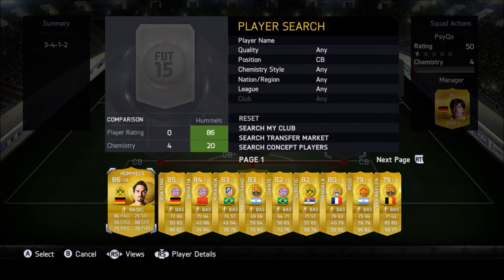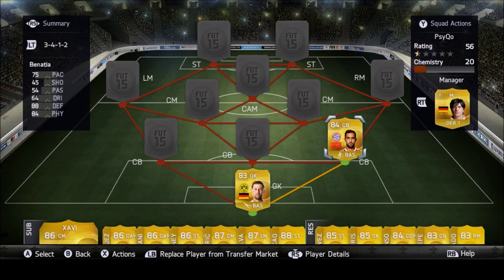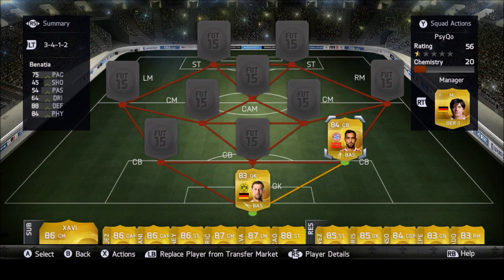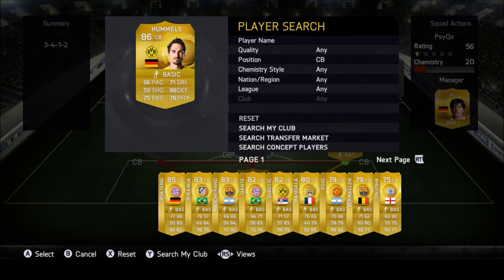For our center backs, I know there are three defenders but they're reliable. Center back we have Benatia — he has decent pace as a center back with 88 defending and 84 physical. His attacking work rate isn't that good but you don't really feel it.